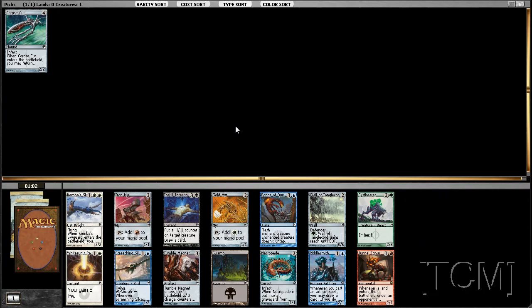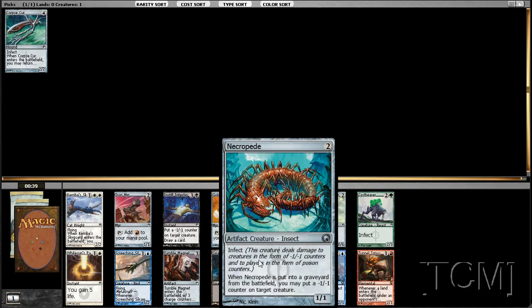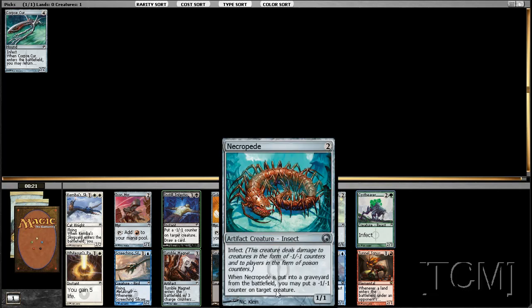Here's a sick pack too — we get Tumble Magnet, Necropede, and Cystbearer. Which one of these do you pick? Cystbearer is by far the best infect creature I think. Necropede is good all around. Tumble Magnet allows you to get in there. Drafts are really important, but I think passing Cystbearer is more of an infect signal than passing a Necropede.